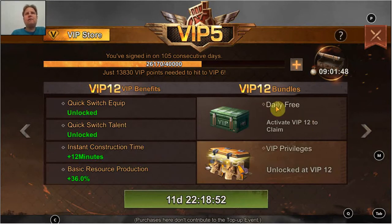The last thing at VIP 12, which is very interesting, is the quick switch talent. Not something that makes you a lot stronger, but it means that with one click you can switch between two talent tree presets. Currently I switch practically daily between a war talent tree configuration and an economy talent tree configuration, and this way instead of reselecting all those projects again and again, you can just do it once and switch with one click. That's definitely a huge benefit.